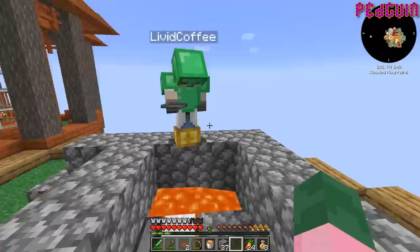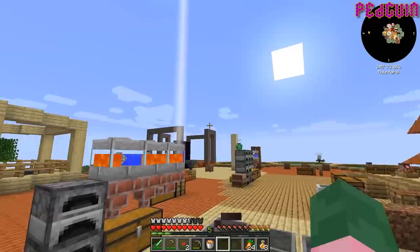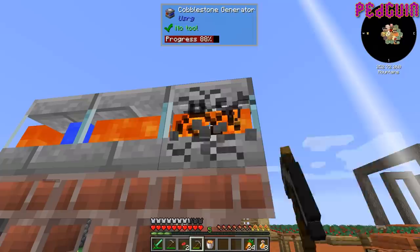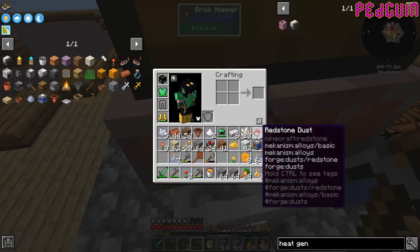What did you do, you psychopath? I'm sorry! How could you? Why would you say that to Duncan? Because only a psychopath would do that. Are we not going to be able to feed it lava now? I think this makes some energy but not that much.